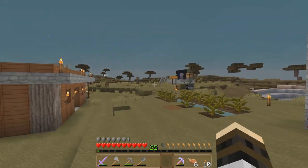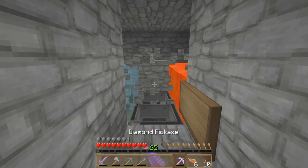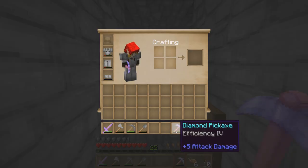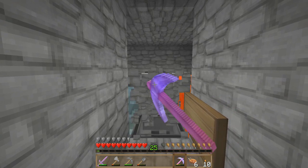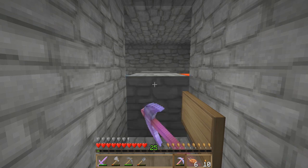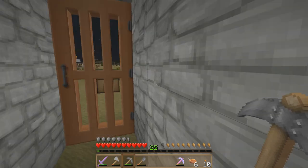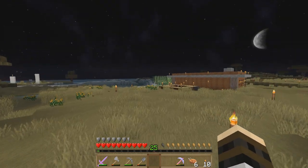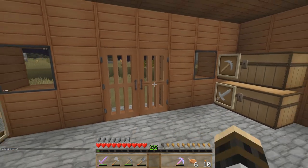One more build — the cobblestone farm. Pretty easy, just a three-wide setup so you can go fast. I'm using a Diamond Efficiency 4 so it goes pretty quickly, though occasionally you have to wait. I didn't want to build it four wide. All the cobblestone empties into here, and there's obsidian at the back so you don't accidentally break the back panel.